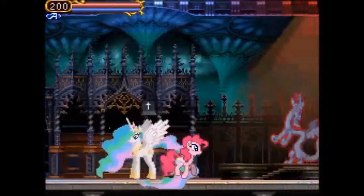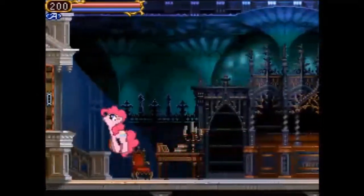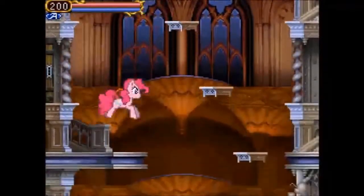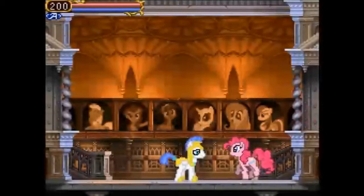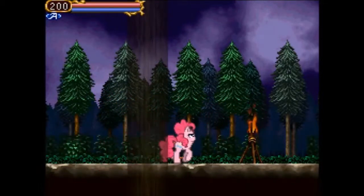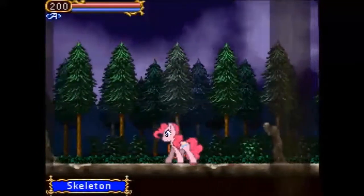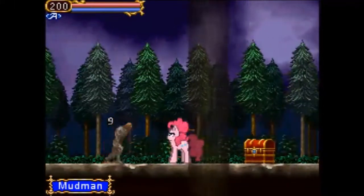And over here is the Statue District. But now it's time to start our adventure. Our first stage is the Evergreen Forest, which, if you watch the show, is sort of like no man's land where everything is wild and uncontrollable. Now it plays a lot like a Castlevania game — even the enemies are Castlevania inspired, although some of them are directly pulled, like these mud monsters over here, directly pulled from Castlevania games.